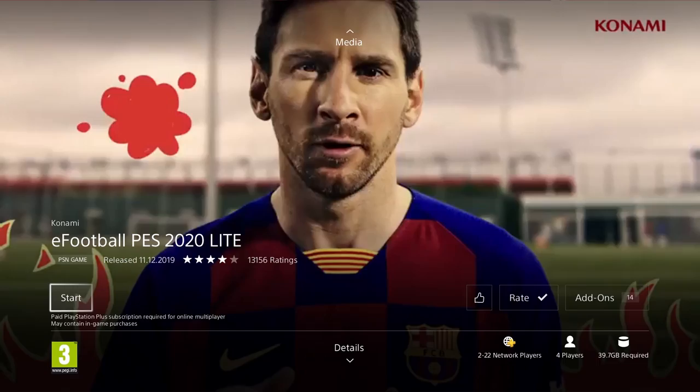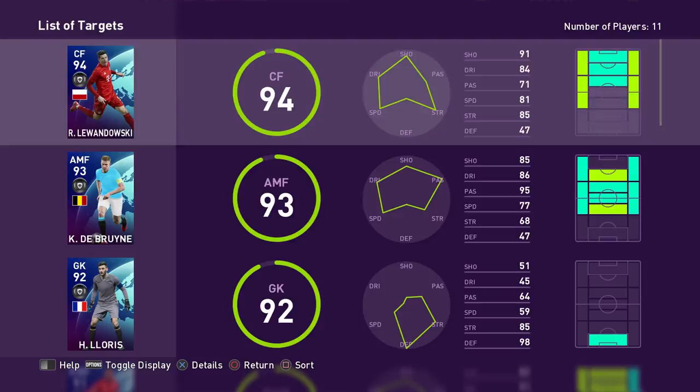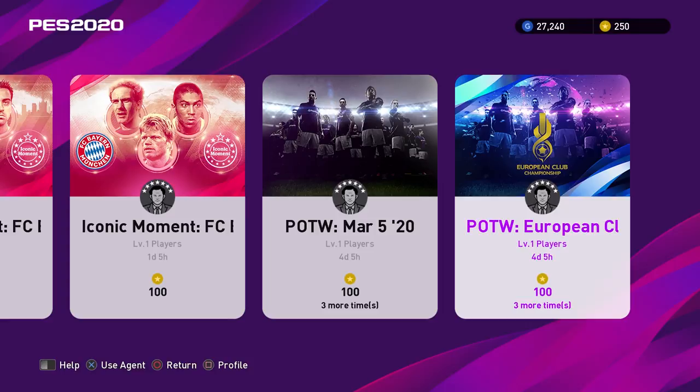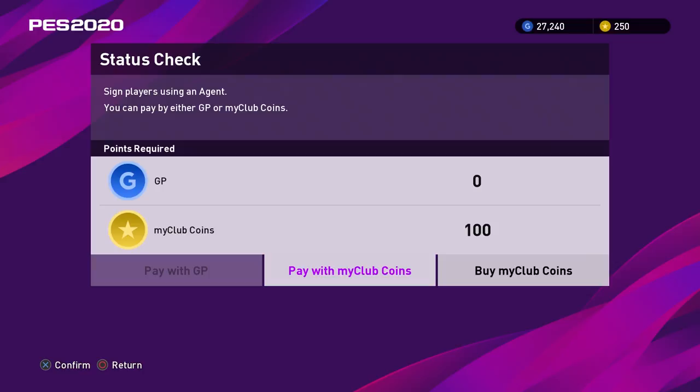The basics to know about PES My Club — PES's Ultimate Team equivalent — is that it does not actually have a transfer market. Of course, on FIFA Ultimate Team the main thing is the transfer market where you can buy and sell cards and make coins, but this is not in PES. All the players are actually earned by objectives and the pack system.